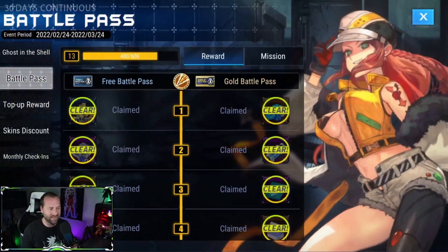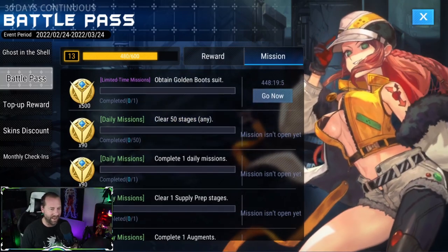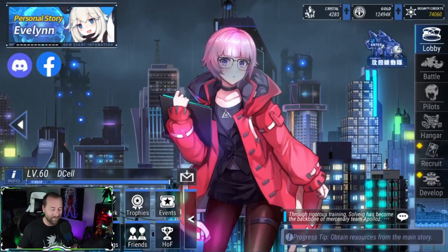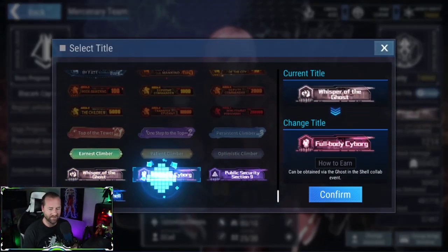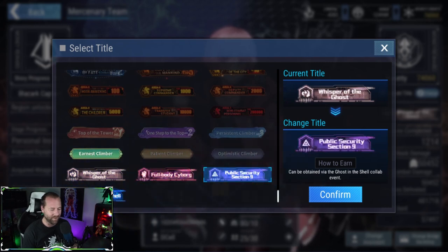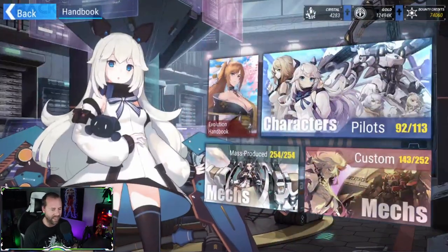They also added descriptions on the Ghost in the Shell pilot sequences and fixed the blank Ghost in the Shell collab titles. Going over these one by one — the battle pass used to show Pandora as the icon, but they fixed that. They also fixed the Flavia bug, so it's no longer asking you for the Flavia mech. The GiTS titles were buggy before — you'd try to equip them and they'd just show as a blank square, so it's nice that's fixed.